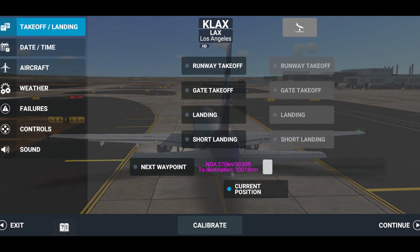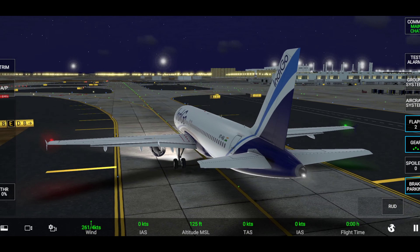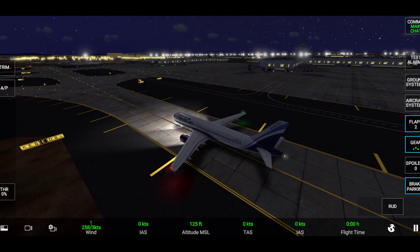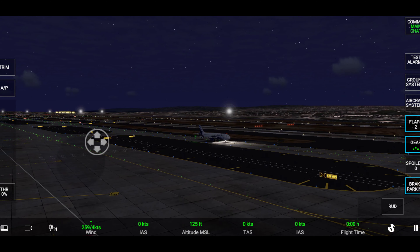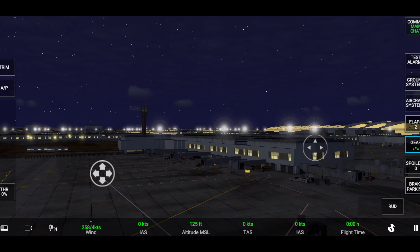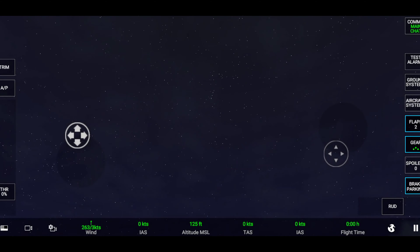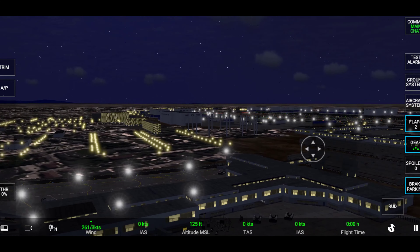Now let's see how this airport looks at night. Amazing — this looks so cool! I'd love night flying in RFS instead of night flying in Infinite Flight. There are so many stars above us, and look at the lights, guys — this totally wins my heart.